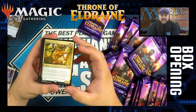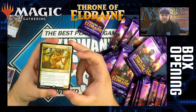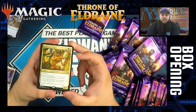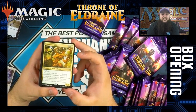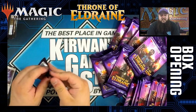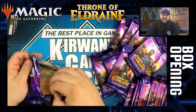The Faeboro Elder is colorless, green, and white — it has vigilance and is a Treefolk Druid. It gets plus one, plus one for each color among permanents you control. You can tap it and add one mana of each color among permanents you control. Probably a pretty good Commander card — five-color decks, mana fixer. Seems real solid.